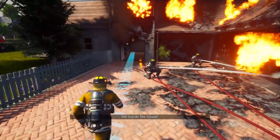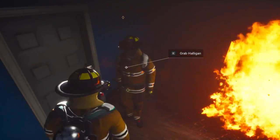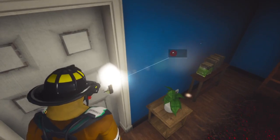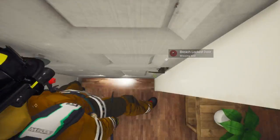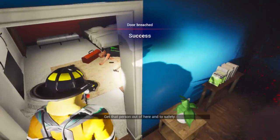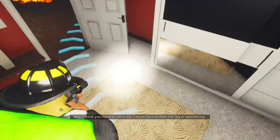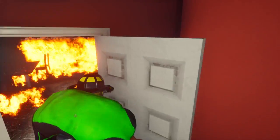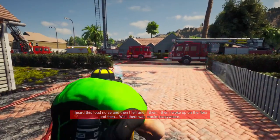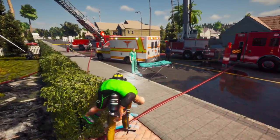Alright, we have to go inside. We gotta breach the door. Oh, we have a victim! You have to carry me - what's he doing with the hammer? Okay, we got interior crew and we got an exterior crew. I think they were interior until we get the victim, but he's gonna go to EMS right here.